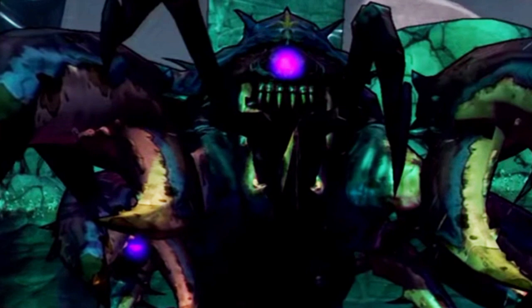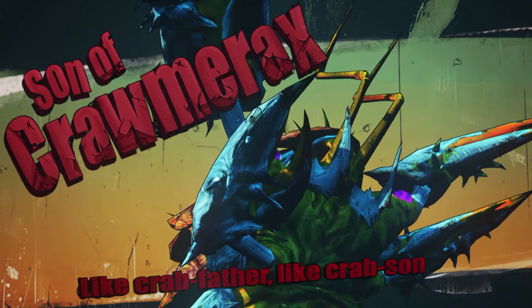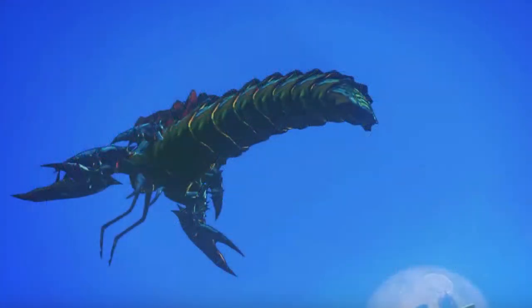Later on, an expansion pack was created, and the end boss was the Son of Cromerix the Invincible. He looked very similar in design, but with different colors on his body. And just like his father, he had minions to aid him in battle.